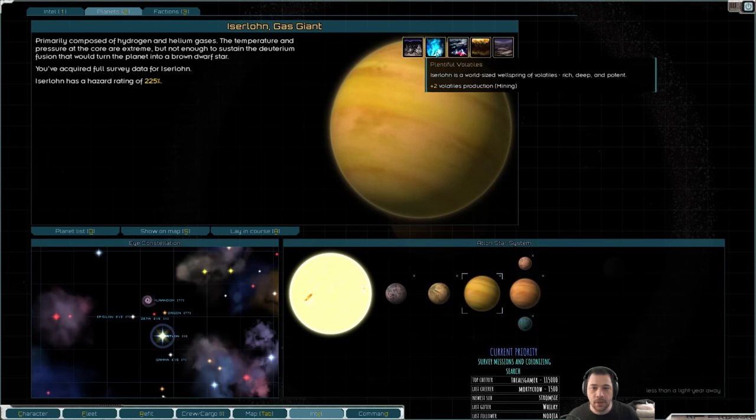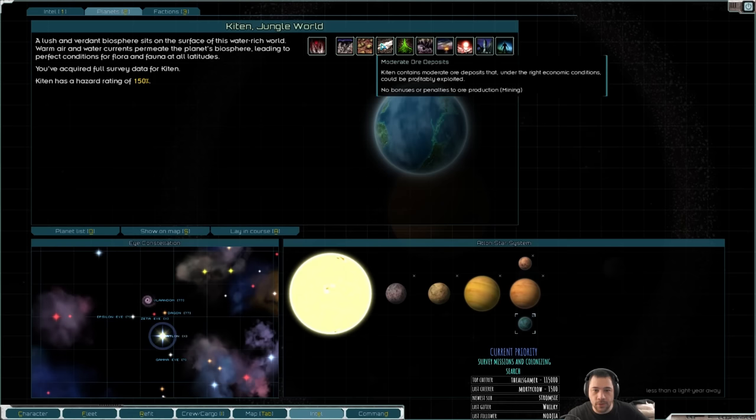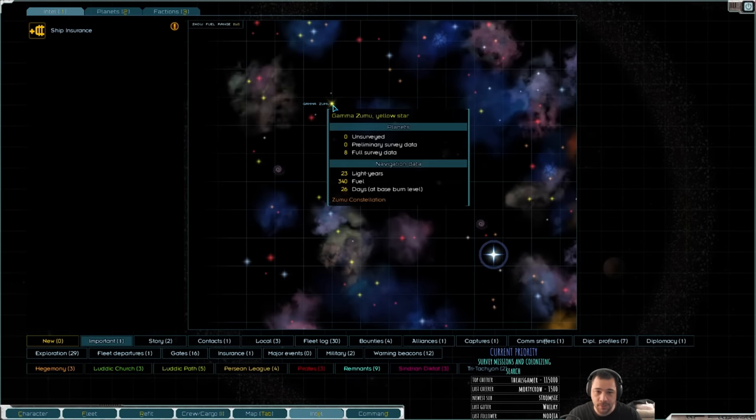The only issue with turning your initial colony into a fuel factory is it attracts Pathers a lot more than almost every other type of industry. Not that I'm worried — if you guys want me to go Pather bashing, I will. And Atlan has Kitten, which would be a really good farm world — a jungle world where I could boost the farmland.